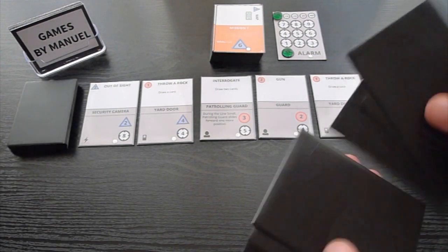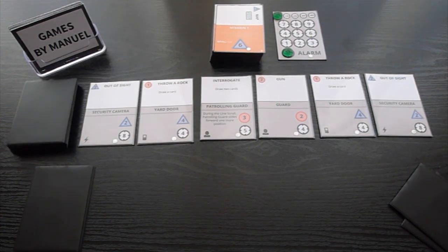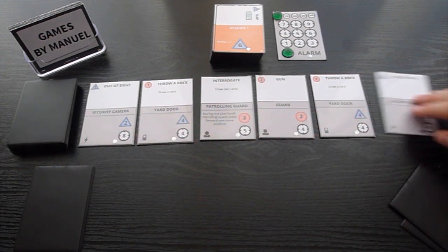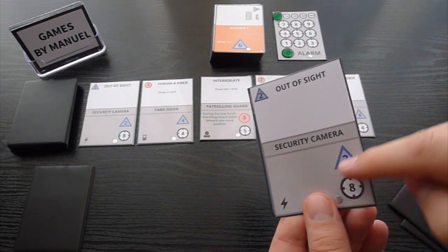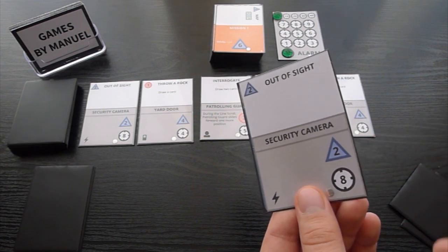Now draw 4 cards. The obstacles deck represents the enemy base, and the line represents what you can see as you sneak around it. The bottom half of the card represents the obstacle. Here you can read the name of the card, its type, what it takes to interact with it, and how much it will raise the alarm once it's discarded.